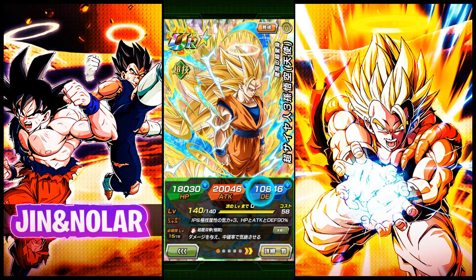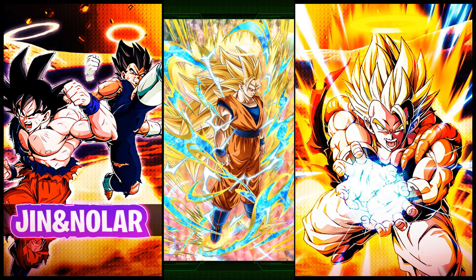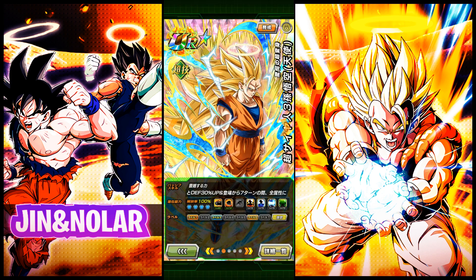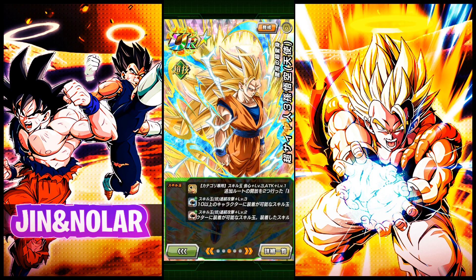What's good everyone, this is Jin on Nolar's channel. Welcome back for another showcase and session. This guy's EZA is finally available. I've been looking forward to this for a very long time. His link skill levels have been at 10 for a while now, and yeah, we're ready to test it out.